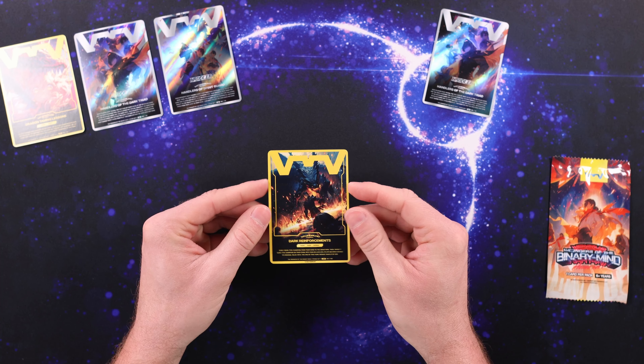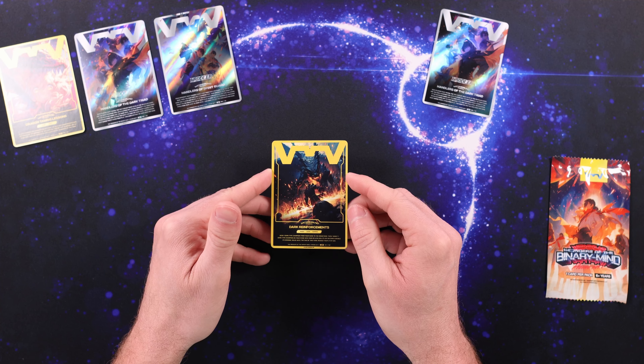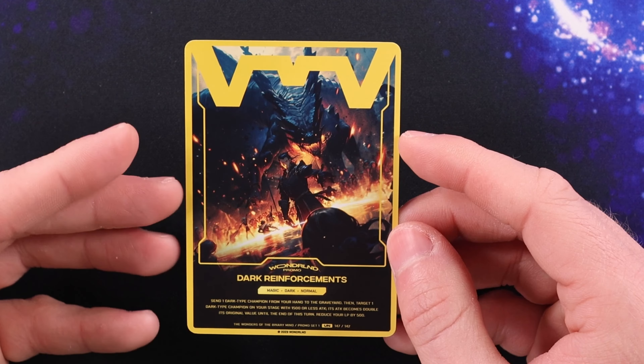We got a duplicate, and it happens to be for the other winner — that's great because I don't want anybody to get duplicates. And this one is also foil. My question is: can you get foil and non-foil variants of these different cards? The other handlers of the Dark Triad we pulled is also foil. Just looking really nice there. Tell me what y'all think about this card game — these look really, really good in hand. I was already impressed by the art, but I wasn't sure about the foiling. Having this stuff in hand, it looks really good.